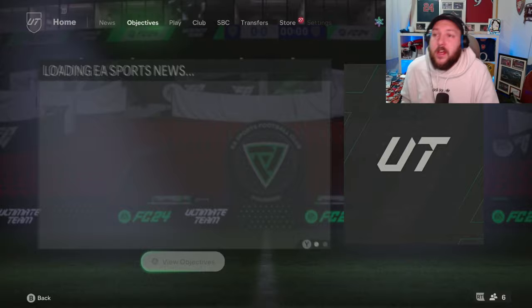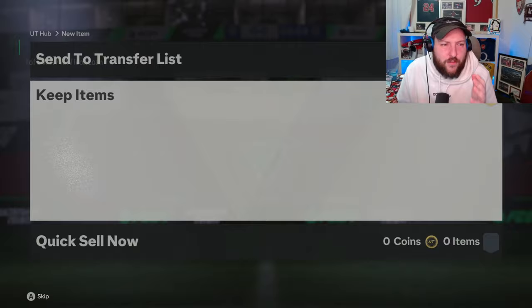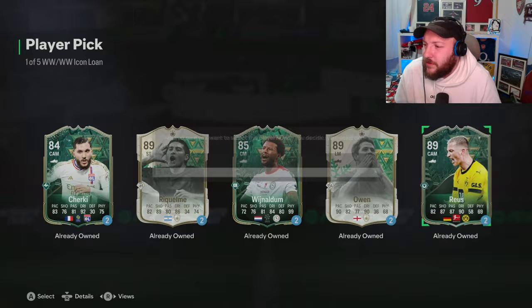I'm not sure if I'm going to complete Ian Wright even though the card looks really good — 4-star, 5-star, it's one of those. So you get yourself one of these loans and on top of that we get ourselves an 85 times 5 or an 84 times 5, I'll check in a minute. It doesn't really matter who you take from it — I do this every single day so we haven't got anyone crazy good.